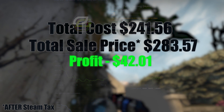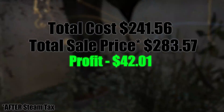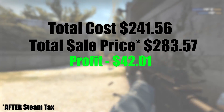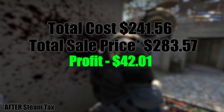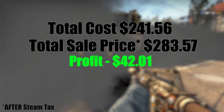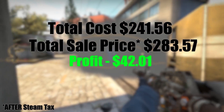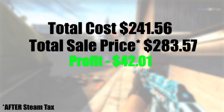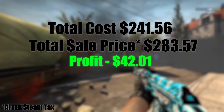Adding both these groups of stickers up, for an investment of $241.56, I've gotten $283.67 back, which is about 17% profit — acceptable. It's not a massive profit, but for a four-month investment it's not negligible either, and it wasn't like I was really risking losing that much money anyway. These stickers weren't going to go down in price that much, and there are definitely some useful lessons learned.